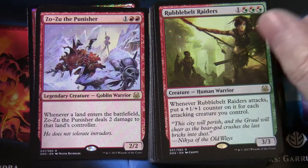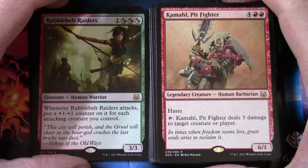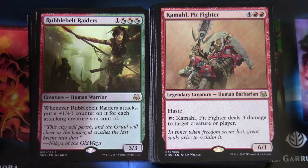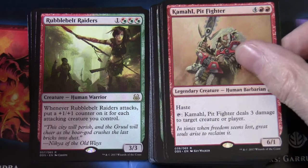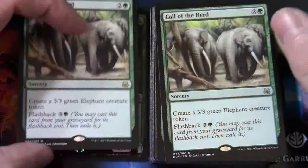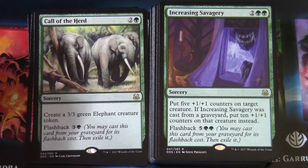Coalhauler Swine — or Kamahl, Pit Fighter — is in here. This card has been reprinted numerous times; it's in 10th Edition, which is roughly when I got on board with Magic. It's a four and two red legendary creature Human Barbarian, a 6/1 with haste — tap: Kamahl, Pit Fighter deals three damage to target creature or player. Call of the Herd is two and a green sorcery — creates a 3/3 green Elephant creature token with flashback; there are a couple of those. Increasing Savagery is a sorcery for two and two green — put five +1/+1 counters on target creature; if Increasing Savagery was cast from the graveyard, put ten +1/+1 counters on that creature instead. It also has flashback on it. So it looks like we're having fun with counters in here.